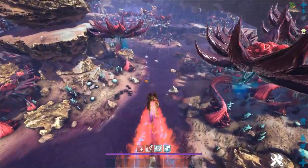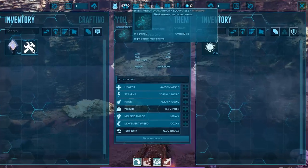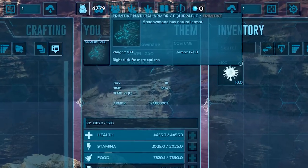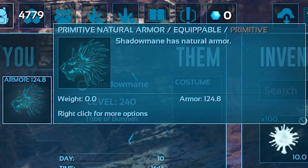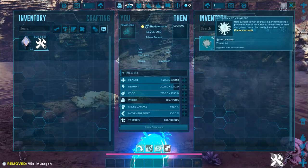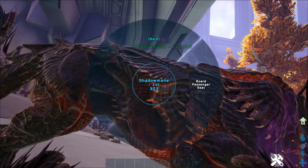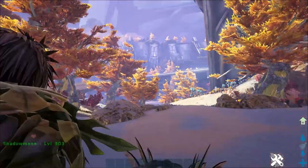Shadow Manes are immune to fall damage and have no oxygen stat, meaning they can breathe underwater indefinitely. They don't require a saddle to ride and come naturally fitted with armor that scales based on the level of the Shadow Mane when it was tamed. Note that leveling up via mutagens will not affect this natural armor. Shadow Manes are also capable of transporting up to two survivors at a time, similar to the Gallimimus.